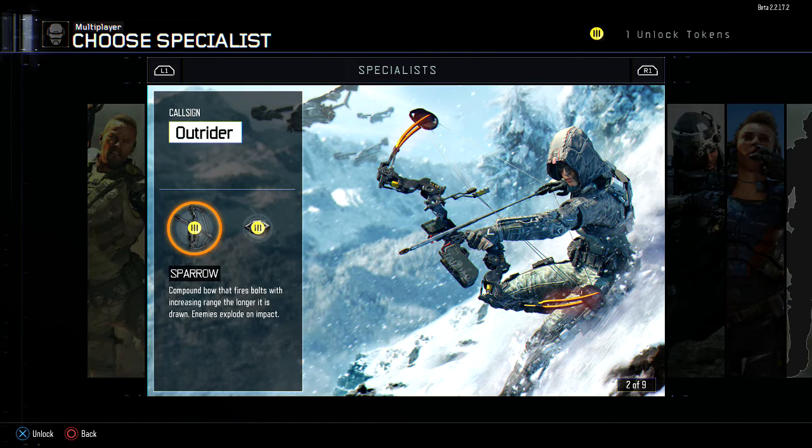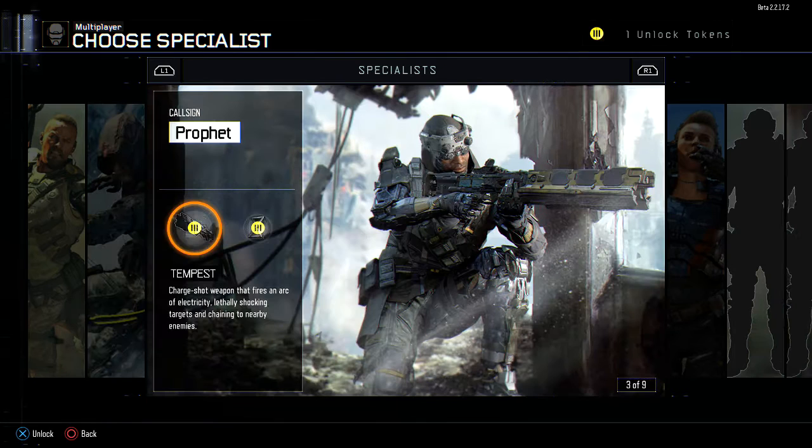Sparrow: a compound bow that fires bolts with increasing range the longer it is drawn. Enemies explode on impact. I can personally say that getting shot with an arrow sucks because you explode into a giant ball of goo. But it is pretty cool — I'm going to try that one soon. Vision Pulse: pulse the surrounding area to reveal all enemies within range.